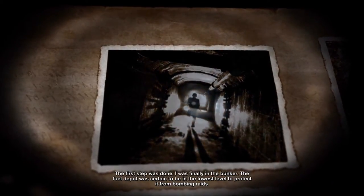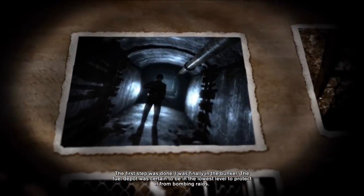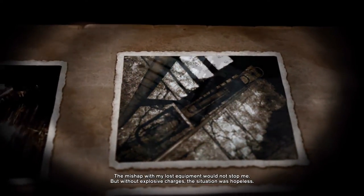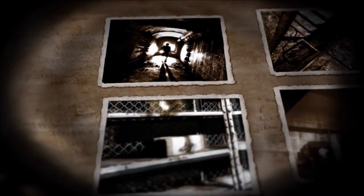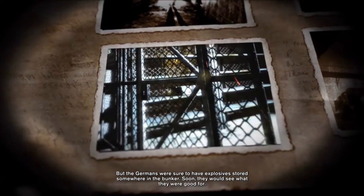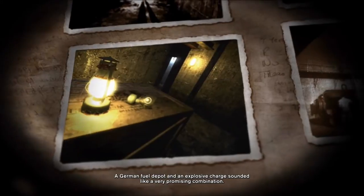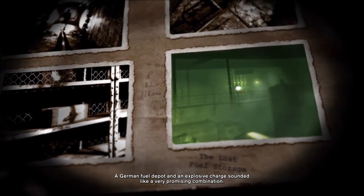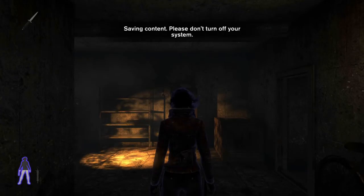The first step was done — I was finally in the bunker. The fuel depot was certain to be on the lowest level to protect it from bombing raids. The mishap with my lost equipment would not stop me, but without explosive charges the situation was hopeless. The Germans were sure to have explosives stored somewhere in the bunker — soon they would see what they were good for. A German fuel depot and explosive charges sounded like a very promising combination. The problem was I had to be back outside before this rendezvous developed chemistry. Very funny — rendezvous and chemistry.